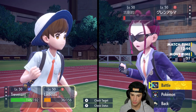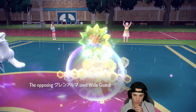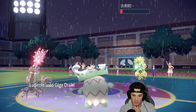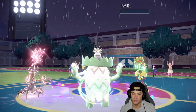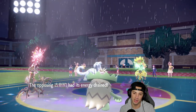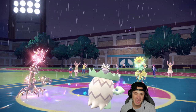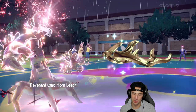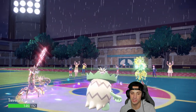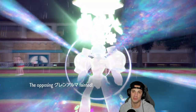We say Horn Leech into the Chien-Pao slot and Giga Drain from Ludicolo. We make the read that they're going for Wide Guard — good thing I switched moves. Giga Drain finishes off that slot and we knew Ludicolo outspeeds Chien-Pao in rain. Big time plays — trevenant never even fell below half HP, so Harvest and berry were available all match. We take the dub in match one!